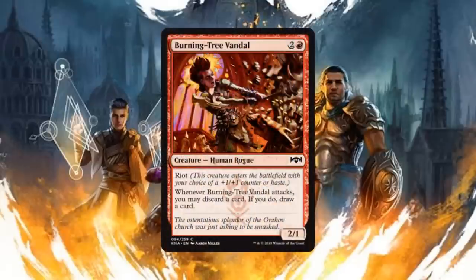Up next we have Burning-Tree Vandal, a 2/1 Human Rogue for two generic and one red mana that has riot — so it either enters with a +1/+1 counter or gets haste — and then whenever it attacks you can discard a card and if you do draw a card. A 2/1 for three with riot is on the border of acceptable by itself. The fact that you get to discard and then draw a card is what pushes it into the probably-going-to-play-it slot. It's not the greatest red card, but for three mana to create a body and cycle out a card, that's pretty good.